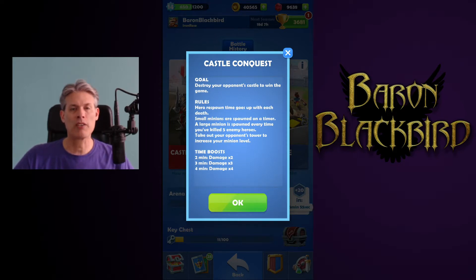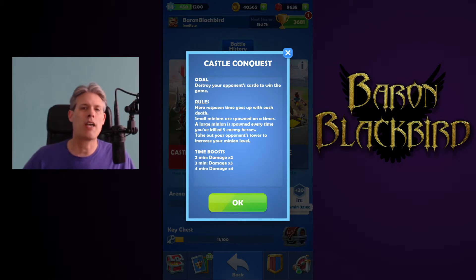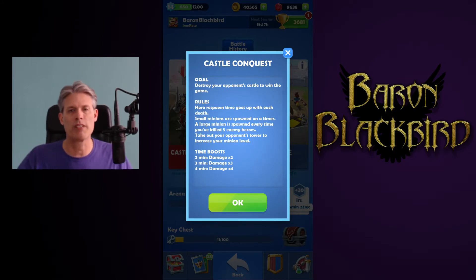As you kill the other player's heroes, you will get a large minion. You need to kill the other player's heroes a total of five times — that might be the same hero five times, or five different heroes once each. Once you get to five hero kills, you get a large minion. Once you get to the other end of the map, you attack the player's castle, and once you take that down, you win the match. Mid to late game, that strategy changes, but that's basically what Castle Conquest consists of.